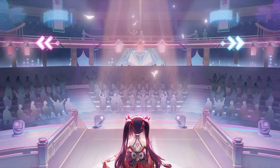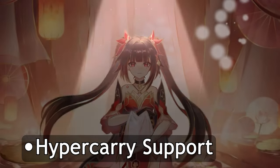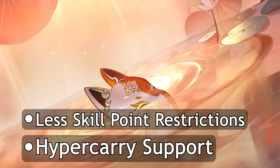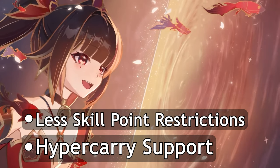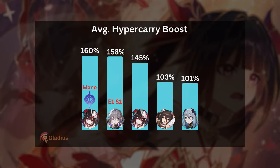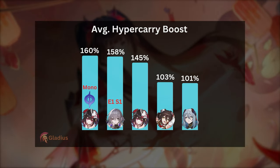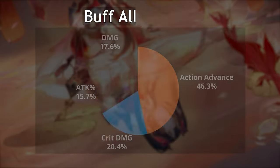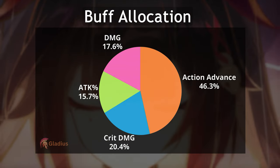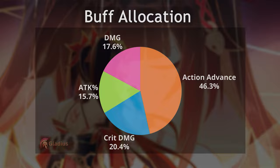When it comes to supporting hypercarry teams, Sparkle is up there and competitive with Bronya, who is traditionally the best at this role. The reason why Sparkle and Bronya are so ahead of other damage boosters is that they significantly increase the action value of 1 DPS. It's important that you have a strategy in mind and tune the speed of Sparkle and your DPS to get the most value.